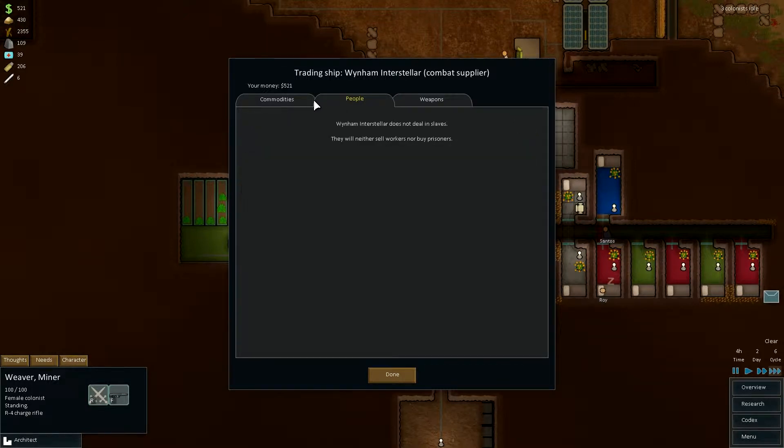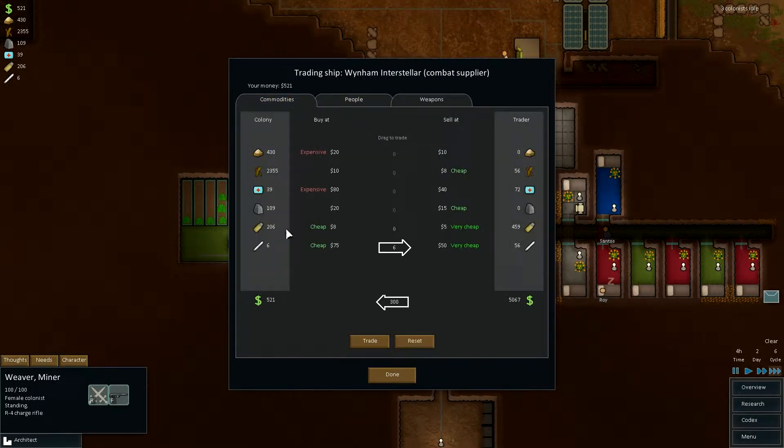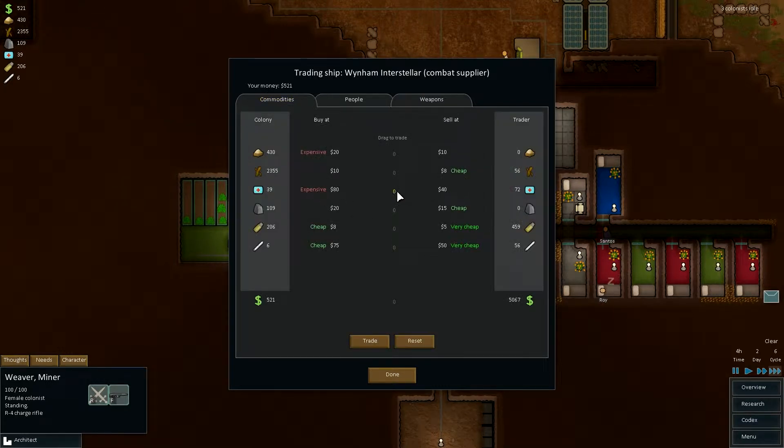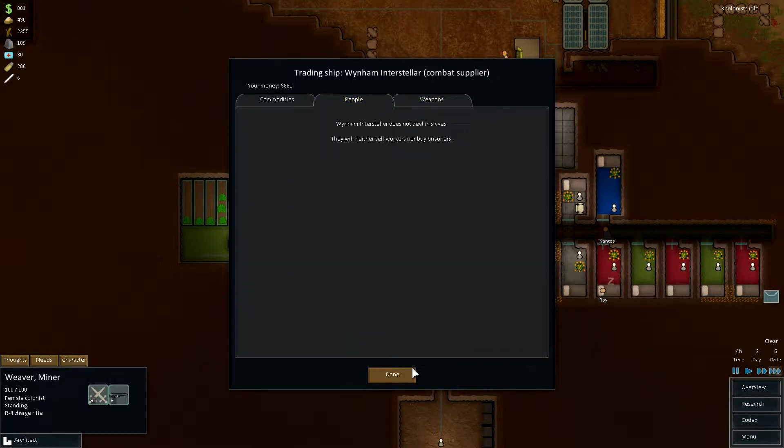What do they have? They've got a few weapons. They've got cheap shells. Well, it is a combat supplier. It is very cheap, but we need those. Reset that one. These are cheap, these are expensive. Let's just trade this. No need to trade that much more.